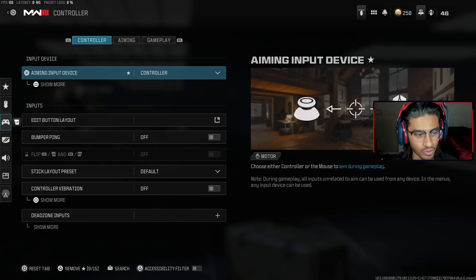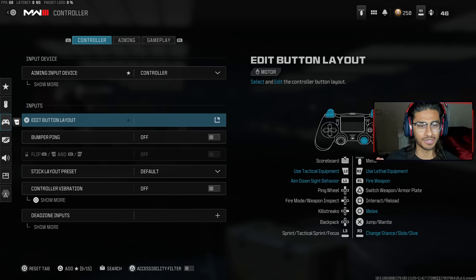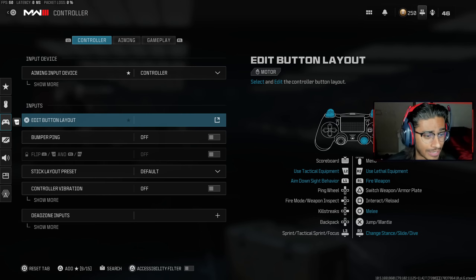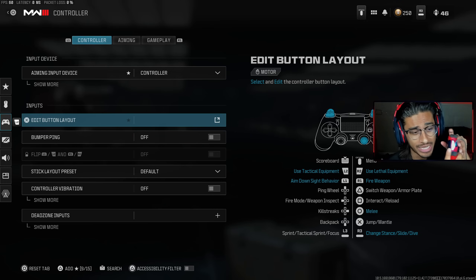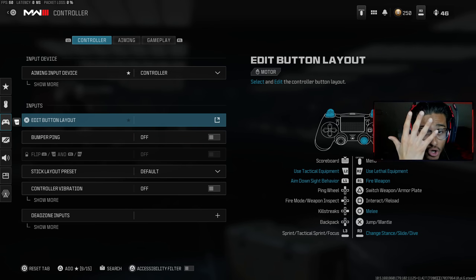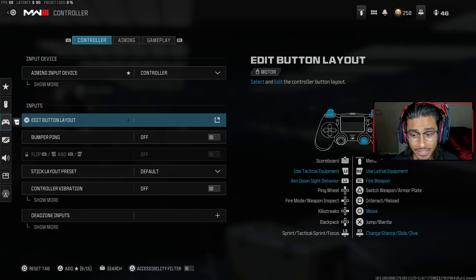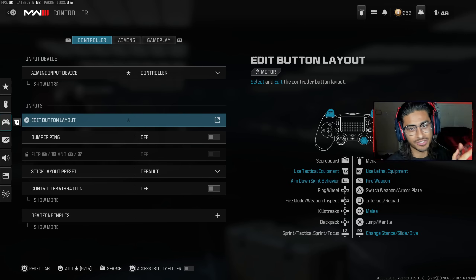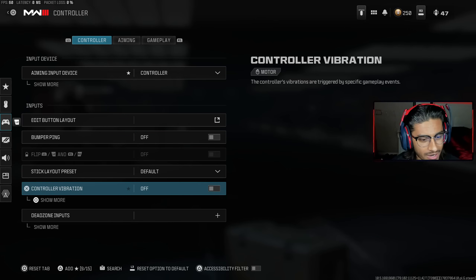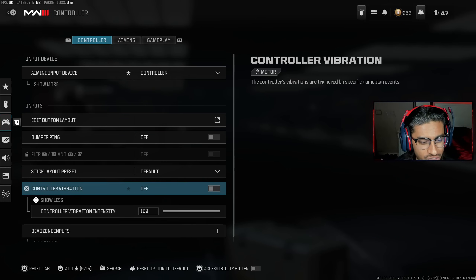Next up we got controller settings. I play with a standard PS4 controller so my settings might be a little different from yours. For button layout, I shoot with L1 and R1 — the top bumpers — not triggers. I also play on Tactical, meaning I press R3 to crouch so I can slide cancel, and I press circle to melee. Controller vibration — turn that off.